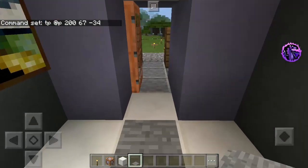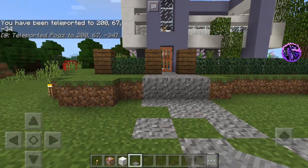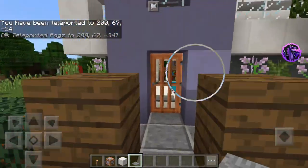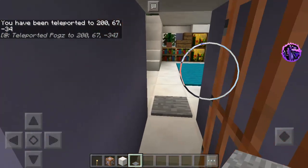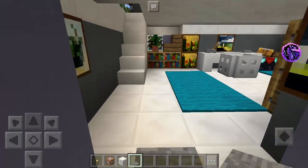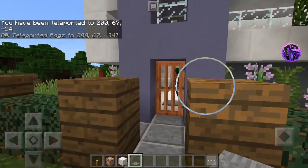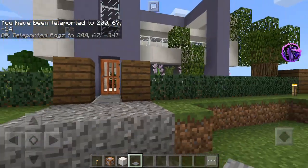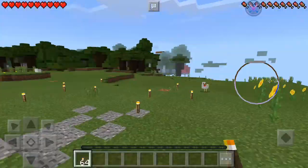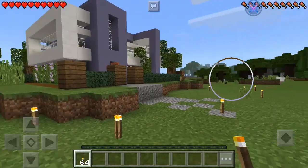Now let's put the block here and the pressure plate, and close this. The moment you step here, you will be teleported back to the world spawn point. Let's test it — open the door, step here, and we keep on returning back. That's so cool!